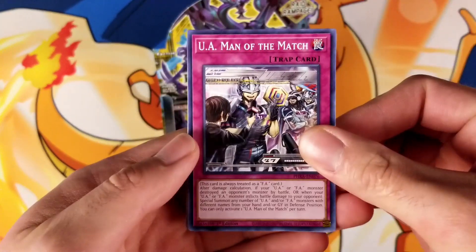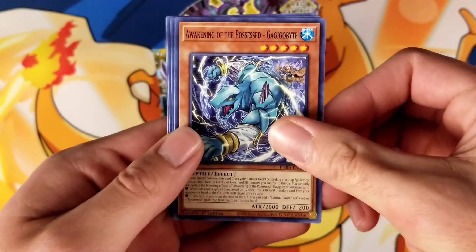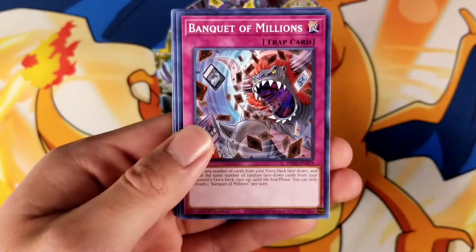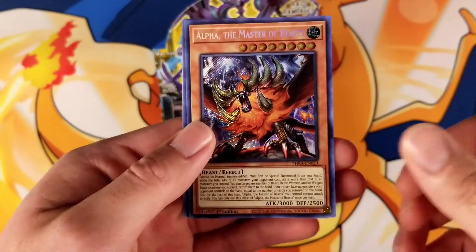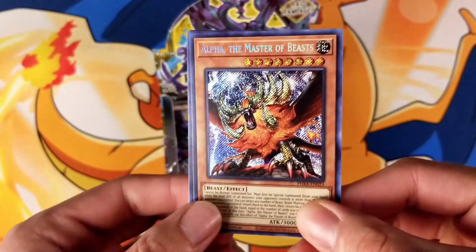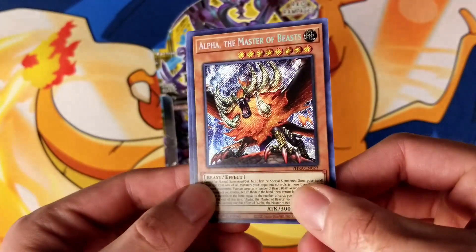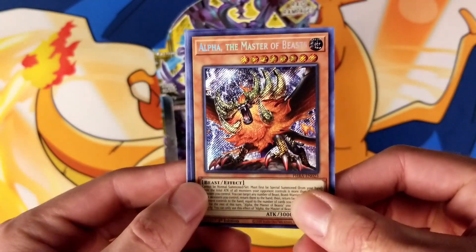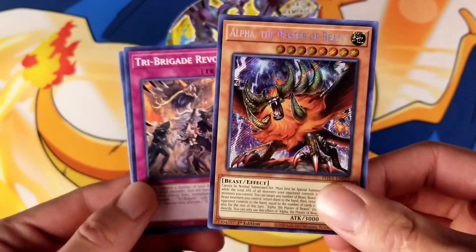Alright, so we have UA Man of the Match, Awakening of the Possessed Gagigabyte, Banquet of Millions, Mutant Blast. Oh wow, starting off good — we got Alpha the Master of Beasts, Secret Rare. I believe this is one of the more expensive cards in this set; I think this one's about $20-$30 or so. Awesome, we're going to have to sleeve that up.